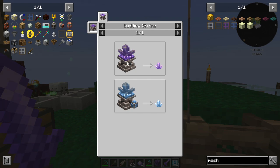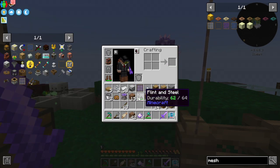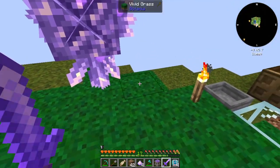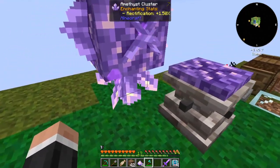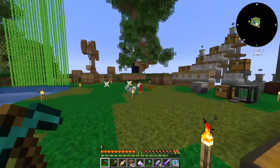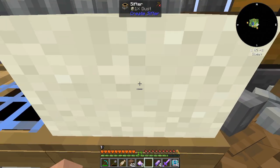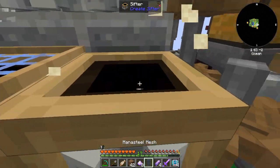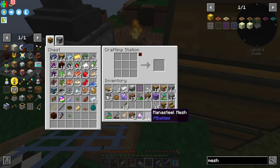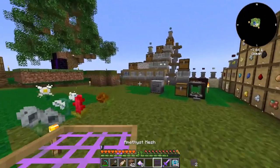Does the budding shrine just grow stuff — does it grow amethyst? Let's put it down and see. Oh we got another one. Let's put that there. Yeah it does! So we should be able to — I'm going to upgrade this one here. There we go — amethyst!